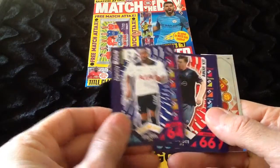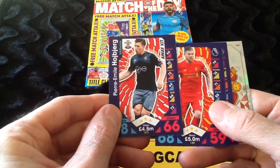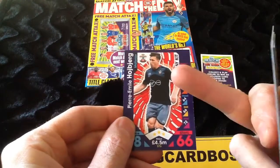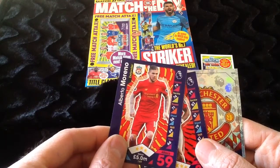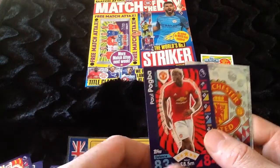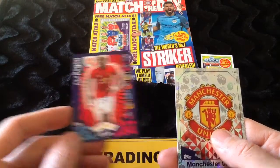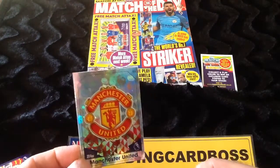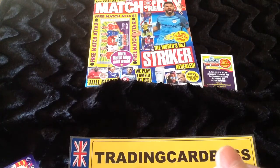So we've got Danny Rose there on this one. Pierre-Emile Højbjerg, playing really well for Saints at the moment — this is obviously the away kit. And then we've got Mourinho doing quite well for Liverpool. Paul Pogba — most expensive player in the world, is that correct? And look at that: Manchester United crest card. So I hope you like that — that's what you've got there. Every pack is different; you might get a 100 club card or something else.